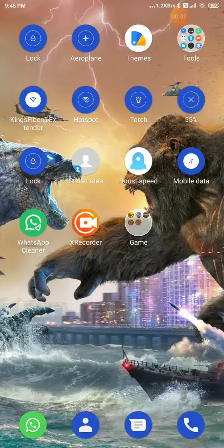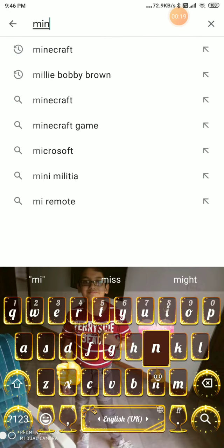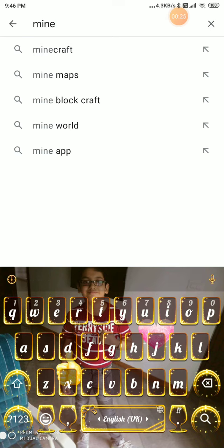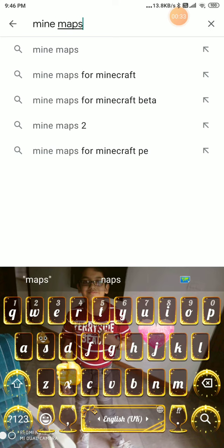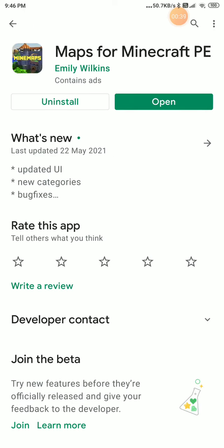Hi guys, it's me Jack. Today we are going to show how to get a map in Minecraft. First, you want to go to the Play Store and download Mine Maps. Type 'mine maps', get this app, download it, and open it.